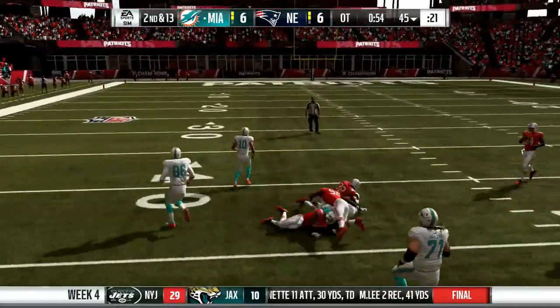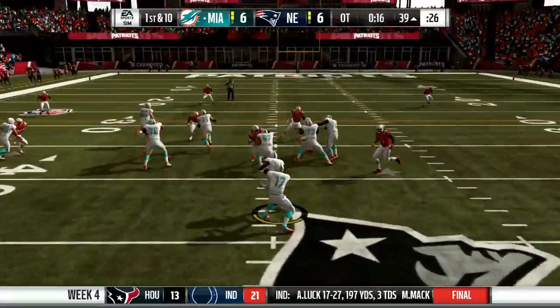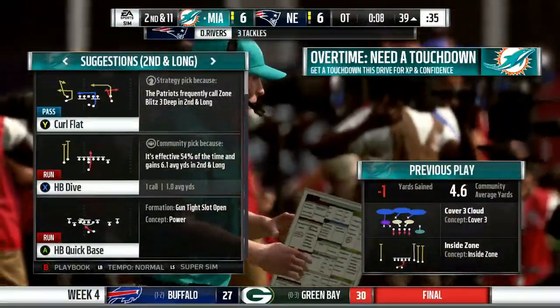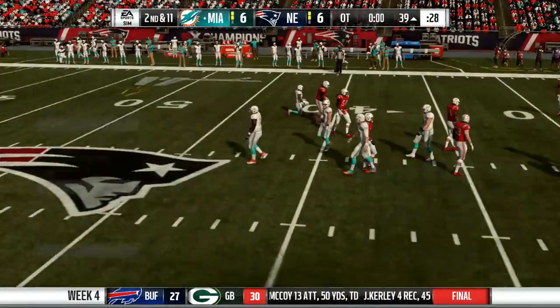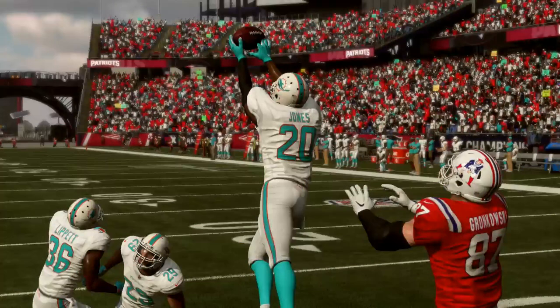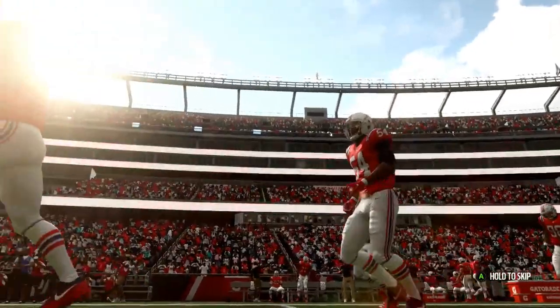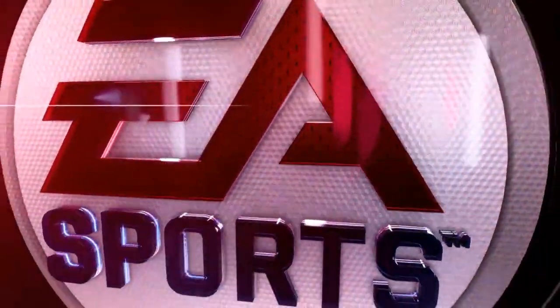In overtime, Tannehill takes the ball and moves toward midfield. Third and three, Kenyan Drake moves it forward. Second and thirteen, Darby gets forward setting up third and inches. We pass the forty yard line. After four minutes of overtime with no scoring, the overtime period ends - I figured there'd be a second period but there wasn't. We end up with a tie. We finish the first episode with two wins, a loss and a tie against the Patriots - keeping us tied with them atop the division. We were driving for the game-winning field goal but have to settle for the tie.